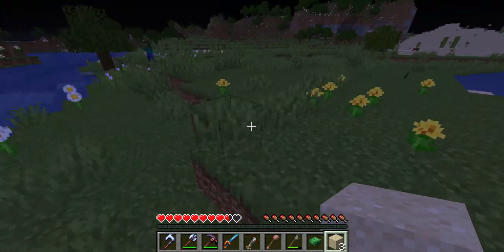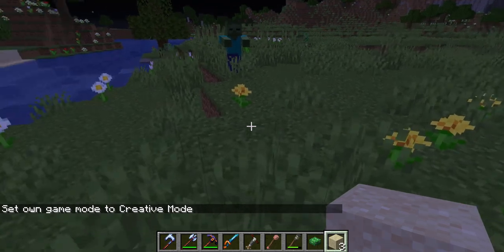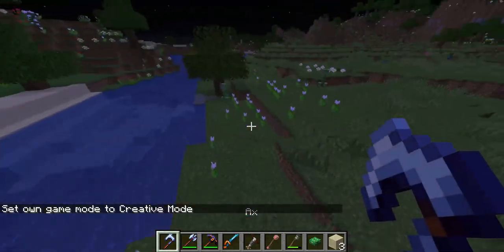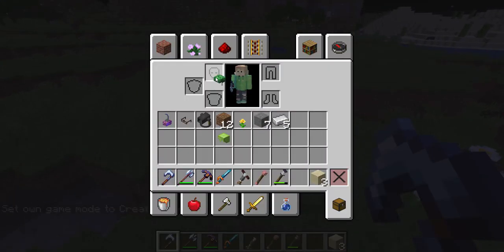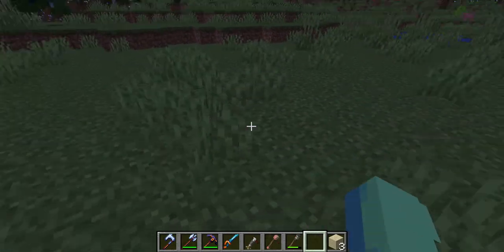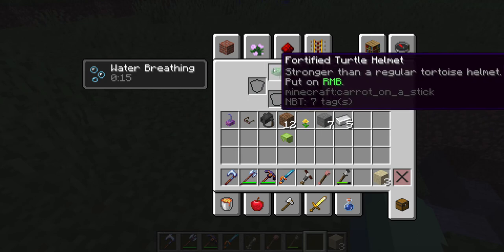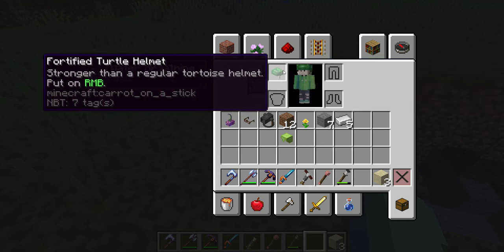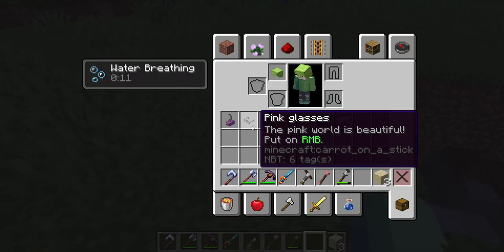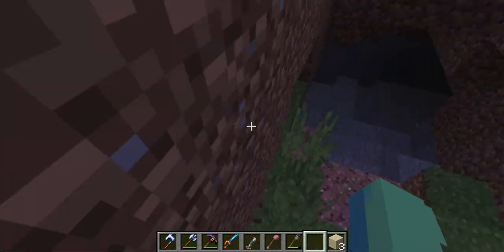Why couldn't I have done that instead? So let's go look at that. And I think since these are actually carried on a stick you can click them. Put that on — it gives me water breathing for as long as I have it. Slime helmet — wait, can it do what I think it does?